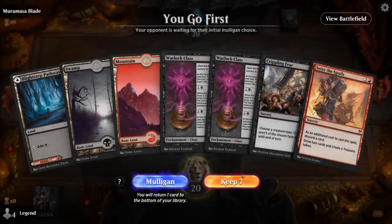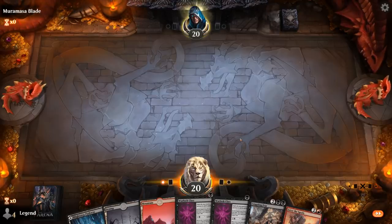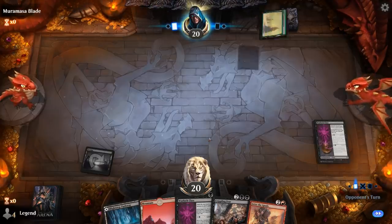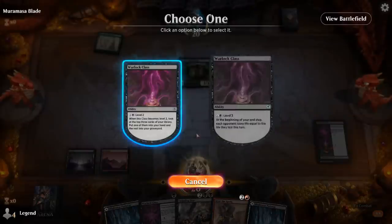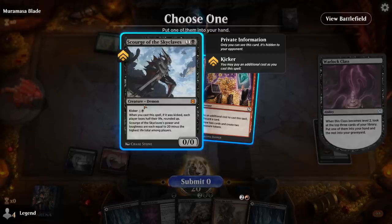We're on the play with a fine hand — two copies of Warlock Class to start out, giving us card selection with level two to hopefully find our Scourge eventually, and Crippling Fear to make sure we don't get run over by an aggressive deck. Opponent on a Forest into Blightblade. We level up our Warlock Class, and there's a Scourge which we can take — we don't mind since we have our Sweeper and four lands already.